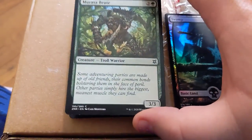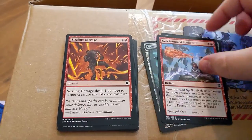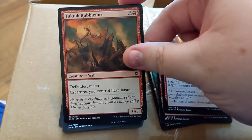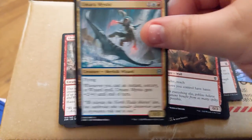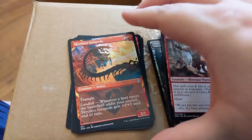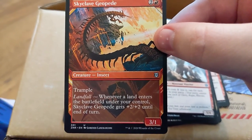Marrsa Brute, Synchronized Spellcraft, Sizzling Barrage, Tuk-Tuk Rubblefort, Umara Mystic, Shatterskull Minotaur — whoa, what, I've never seen art like this on a card before — Skyclave Geopede: trample, landfall.